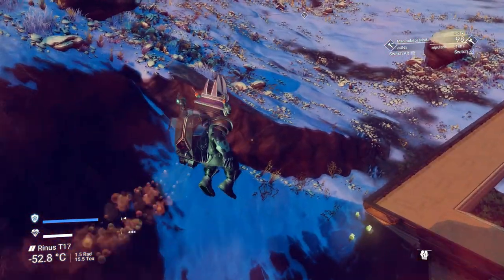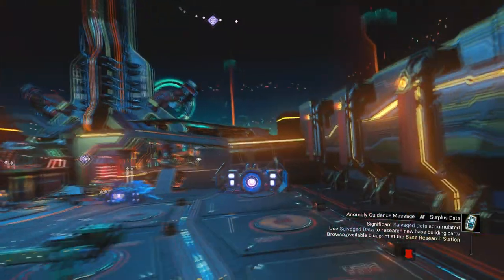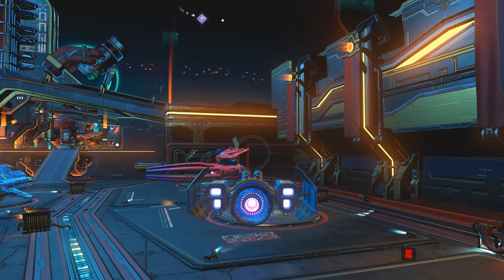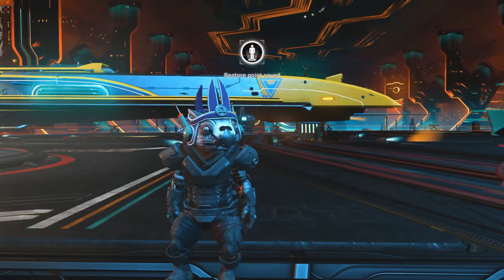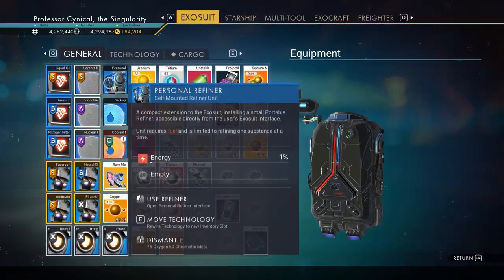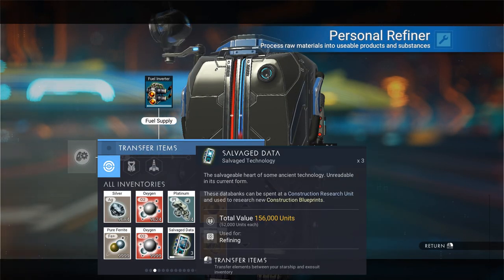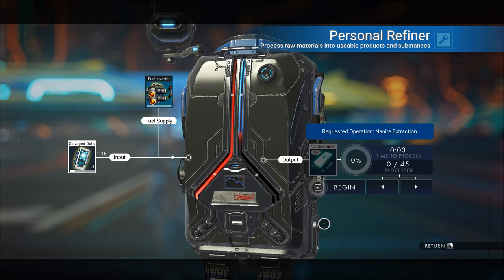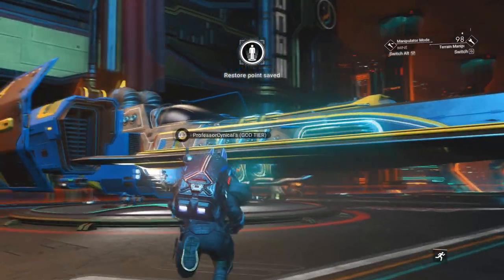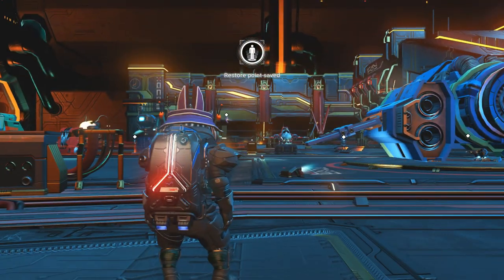Now we're going to make our way up to the anomaly. Once we're in the anomaly, find a landing spot, land, and jump out. For this next bit we're going to be using the personal refiner. We're going to use the personal refiner duplication glitch as the starting point. Go into the personal refiner and select your salvage data from the menu — don't just drag it in.